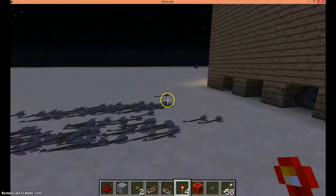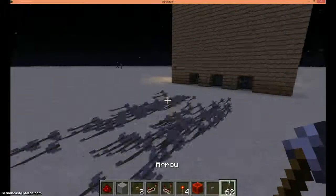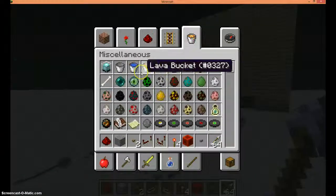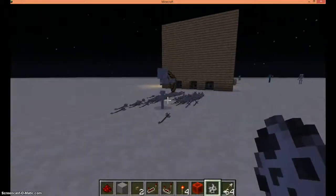I have just a bunch of dispensers right here that are just firing arrows. So if I spawn, say, a skeleton, it'll have no chance. I don't know — maybe it will have a chance.